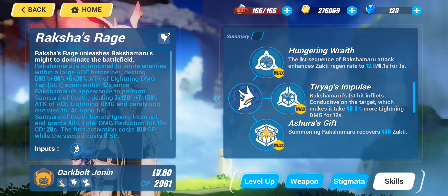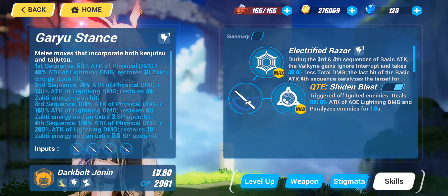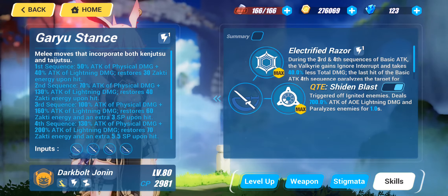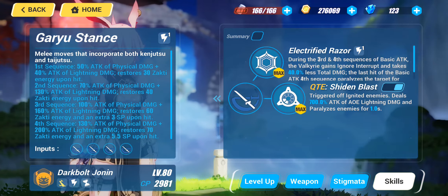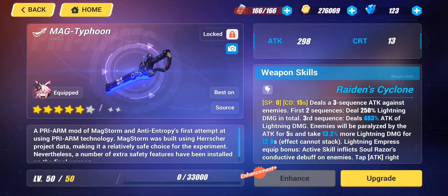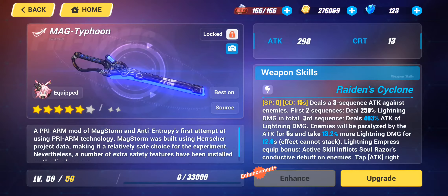Her QTE doesn't provide any buffs — it just does damage. As mentioned, her QTE and ultimate cannot be cast in the background while allowing the current Valkyrie to stay on the field. My hope is that someday miHoYo would make Dark Bolt Jonin behave that way, and that was another reason I decided to give her a pre-arm.